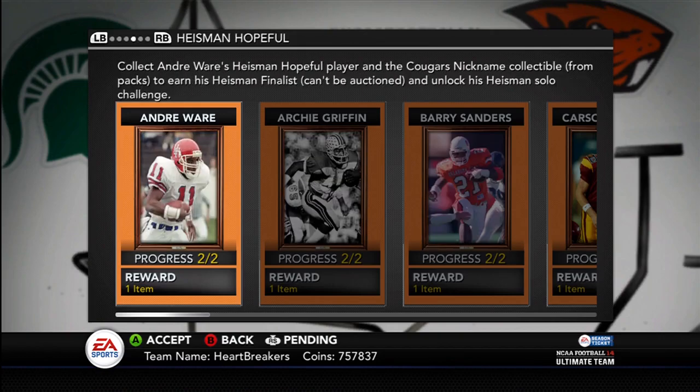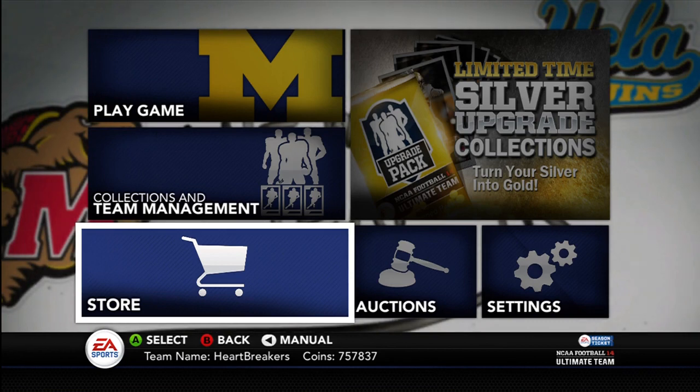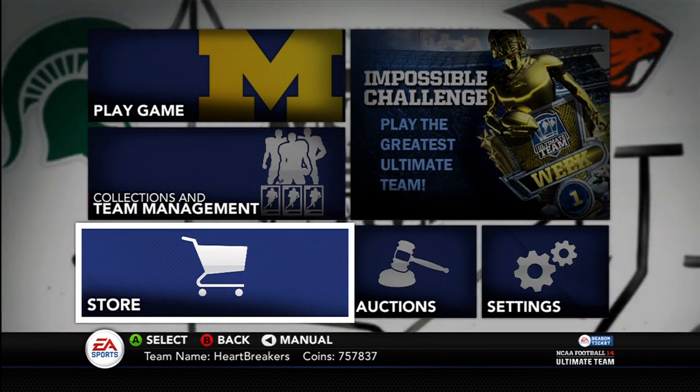I don't know if I told you guys or if I was just talking in passing with my friend that I thought they were going to do something like this — releasing Heisman Hopeful cards for guys who had been like Heisman finalists. Then they'd make a collection and you'd get the Heisman Finalist card, but that'd be it. So they could do like a Tyrann Mathieu or Manti Te'o, Vince Young — guys like that who didn't win the Heisman but came pretty darn close. It kind of adds a little variety to the Heisman cards you can have.